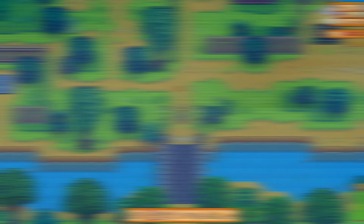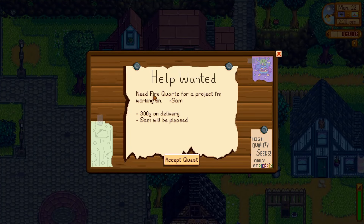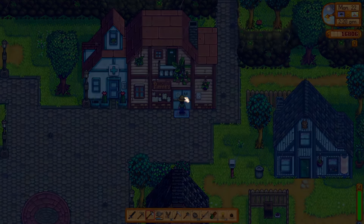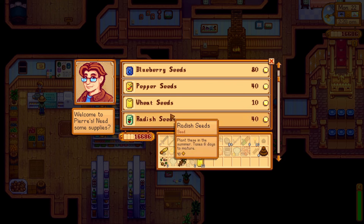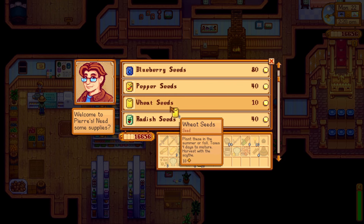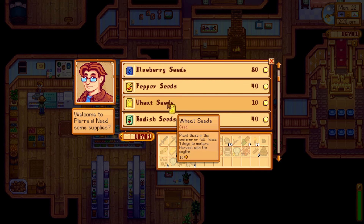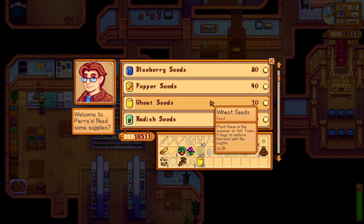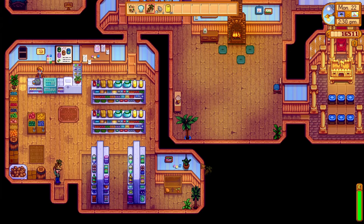Now we can head back to the farm — oh, we missed this: an oyster! There we go. Let's head back to the farm, but first we'll stop off at Pierre's. There's a quest here — fire quartz for Sam — we may as well accept that as we might find one later. I'm going to buy maybe twelve. I only got half the money back for those, which is annoying, but now I've got twenty wheat seeds we can grow.